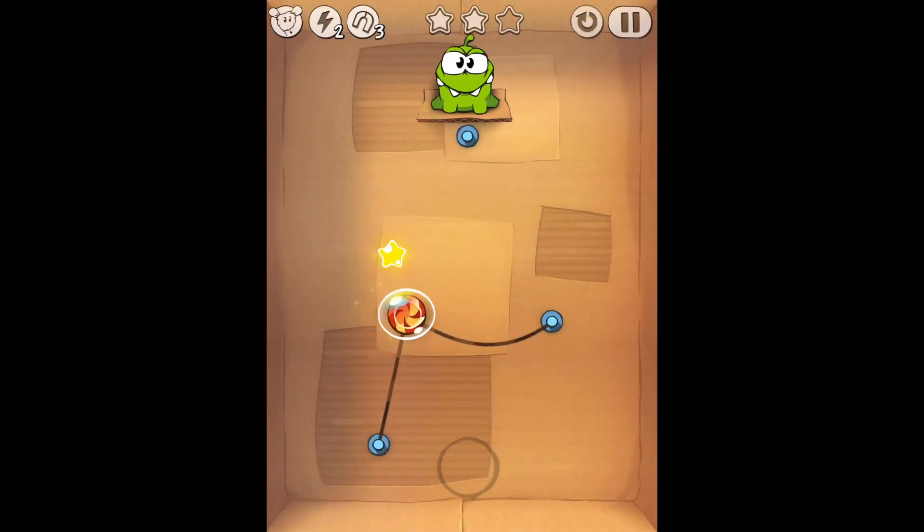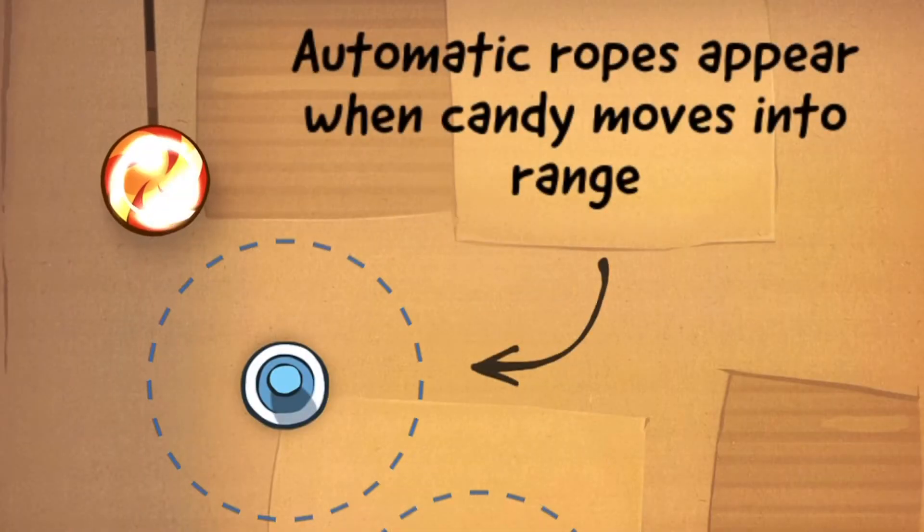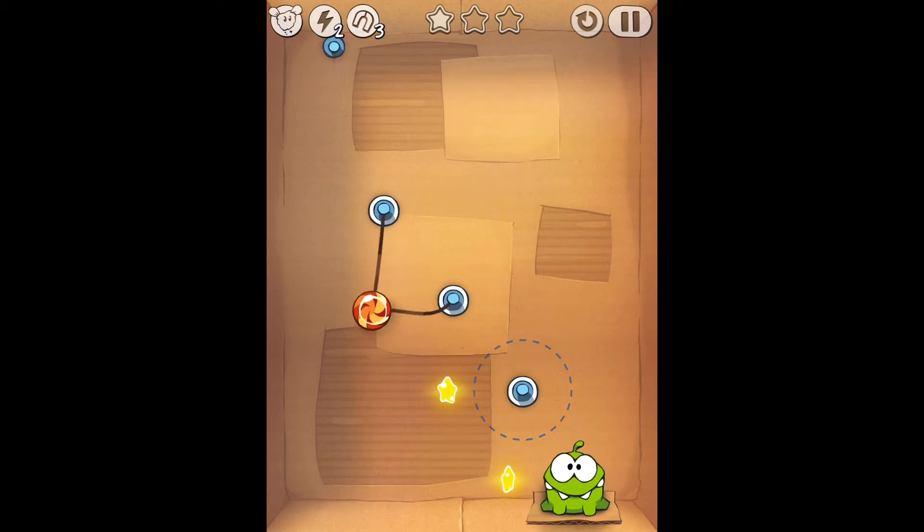I'm an old pro with this game, like I said — close to the beginning here. That's how it works. Automatic ropes appear when the candy moves into range. Watch — see? That's how it works.